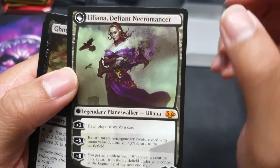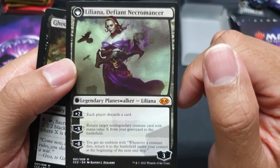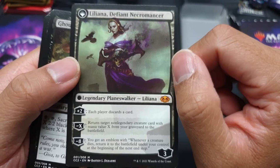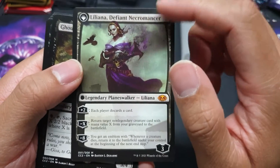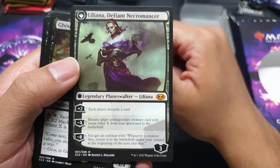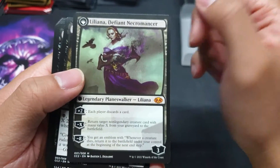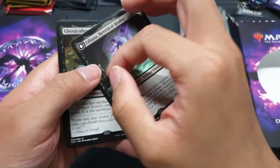Isn't this a demon? Each player discards a card for her +2 loyalty. Minus X loyalty: return target non-legendary creature card with mana value X from your graveyard to the battlefield. And her ultimate ability: you get an emblem where whenever a creature dies, return it to the battlefield under your control at the beginning of the next end step. She starts out with 3 loyalty counters, so she's good in reanimator decks. You discard one of your important creatures that you don't have mana for, then you just reanimate it.